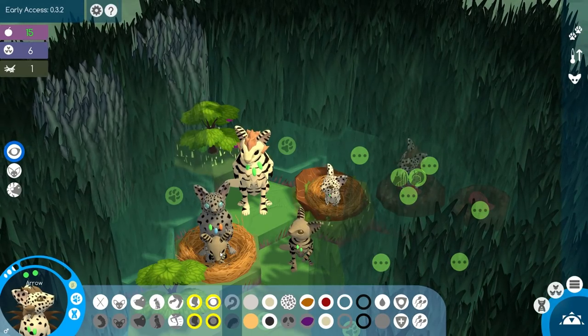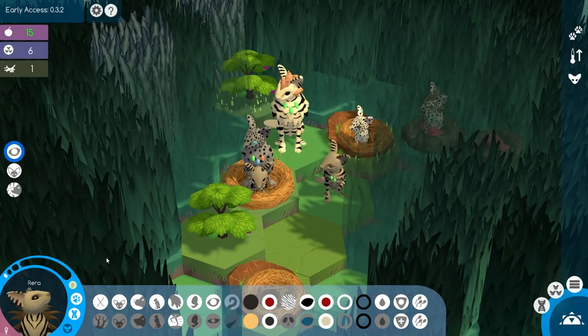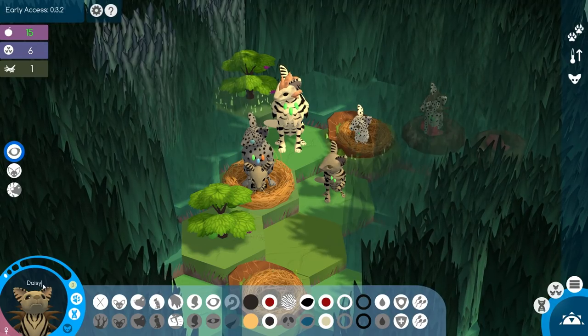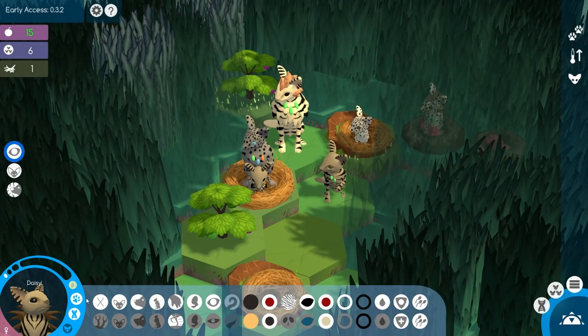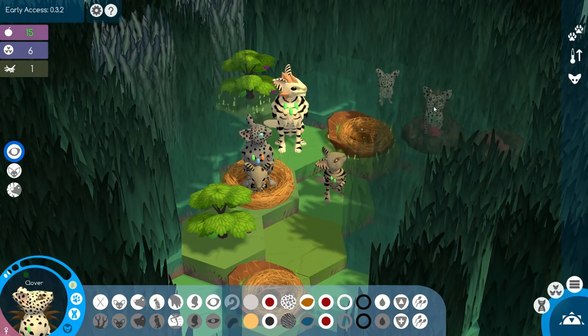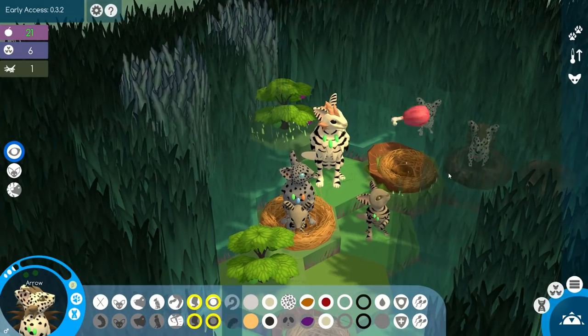Let's go ahead and rename this beautiful little girl. We are on D, so we are going to go ahead and name her Daisy. Beautiful little Daisy. It's almost fun to name our little nichelings based off the ABC type of rule too. We're having so many really awesome rules for this challenge.